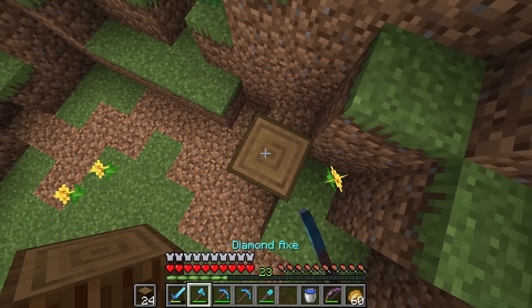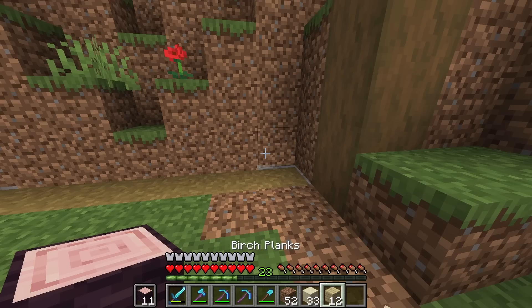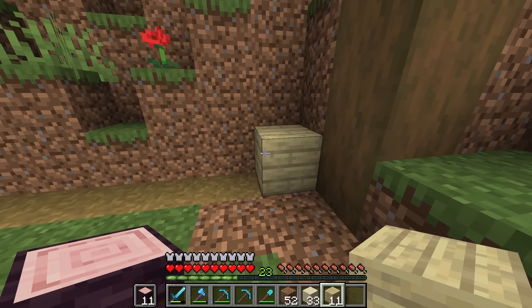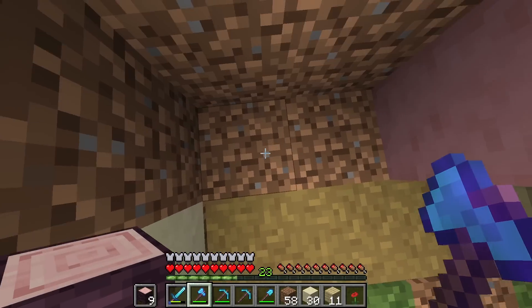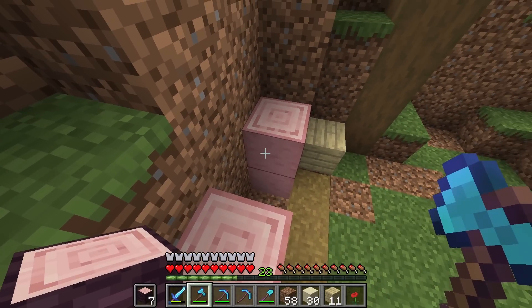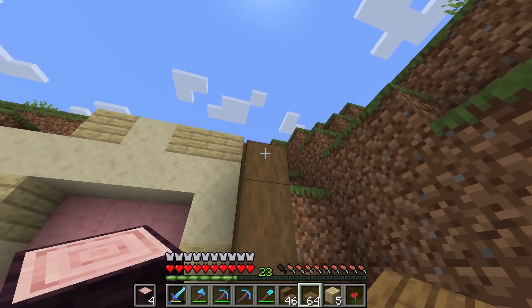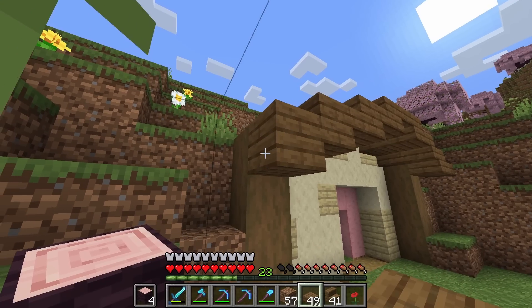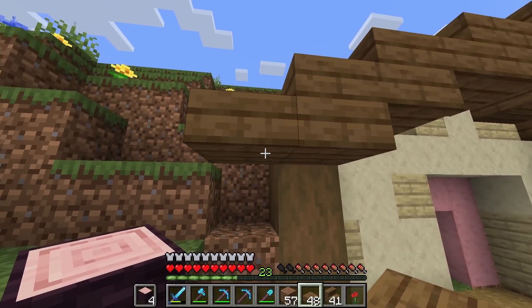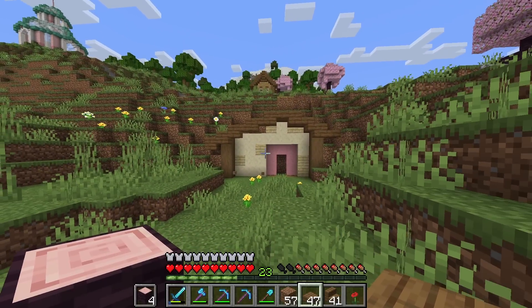Let's start with some spruce pillars on the corners. For the walls of the build, we're going to do a bit of birch and then also sandstone, and then we'll have a little doorway section with some cherry. Something kind of like this, but I would like to get the roof in before we get any further. I think we are making progress. I kind of want this to be a bit quirkier.